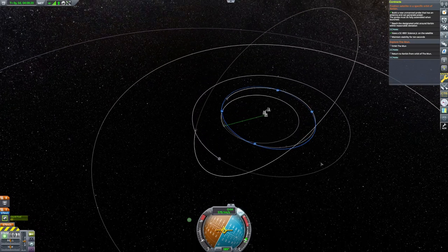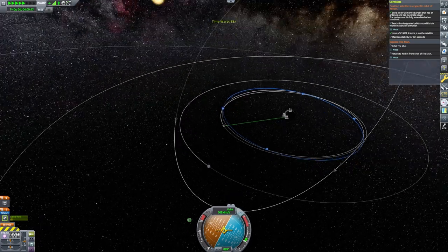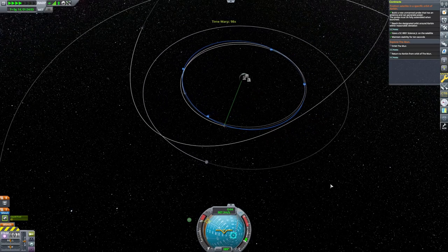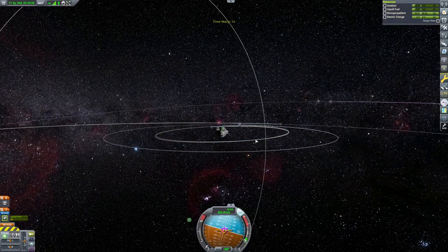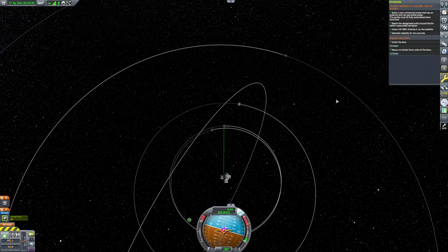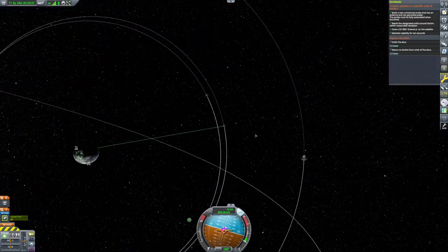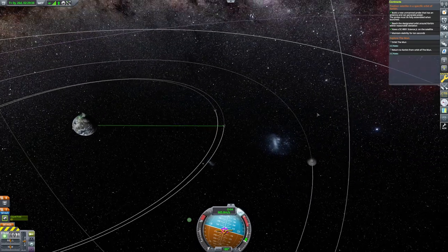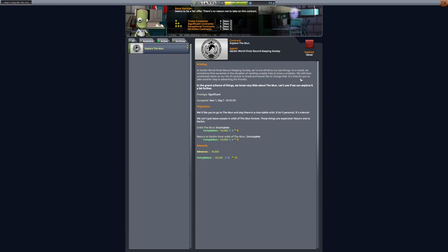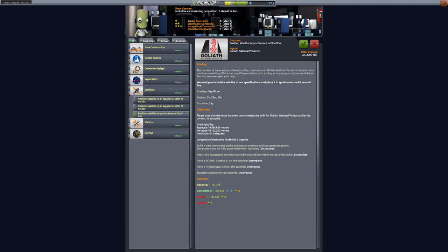Getting the new satellite up with the correct part on it, this becomes the new satellite design because you may as well put a science junior on it. You can transmit science junior science — if it's the first time you're collecting that type of science, you will actually get some science from transmitting it, but you can't reset the science junior. Basically you can only collect it once, and after that it becomes totally worthless. The only way to reclaim new science is to recover it.